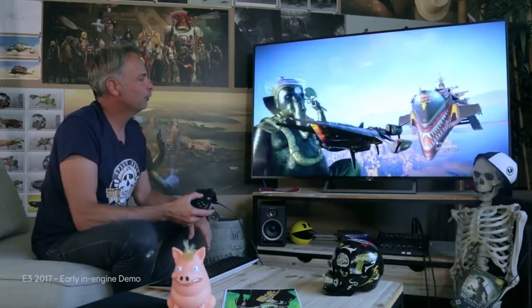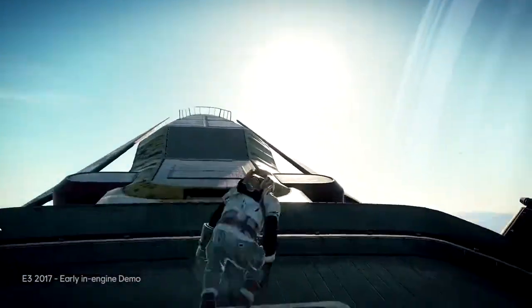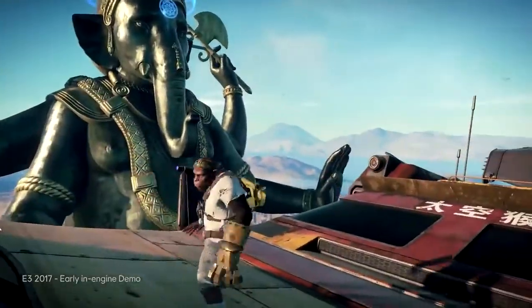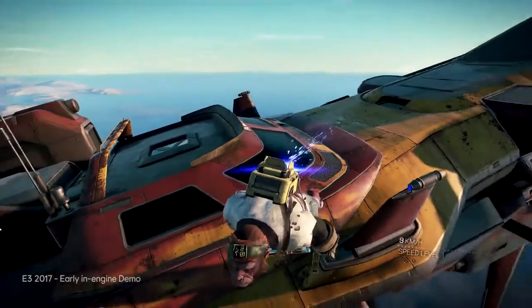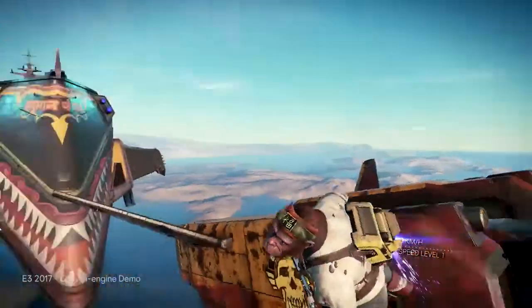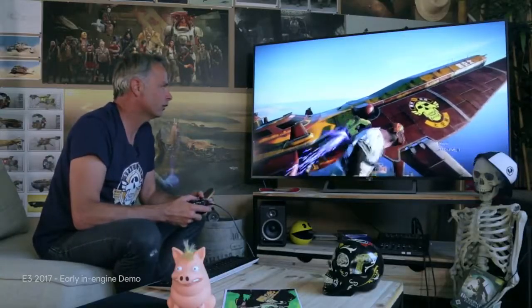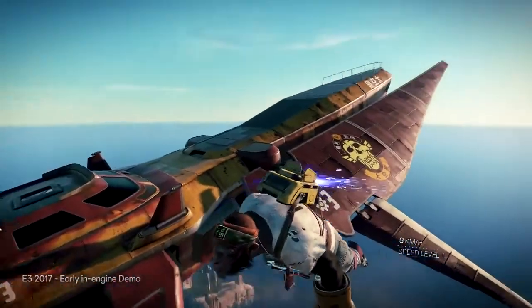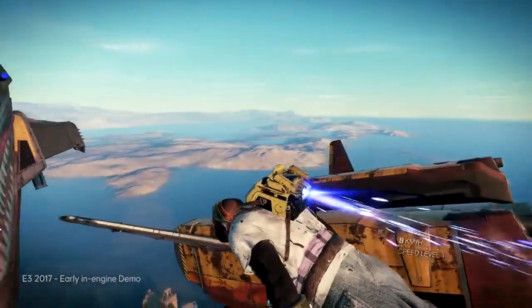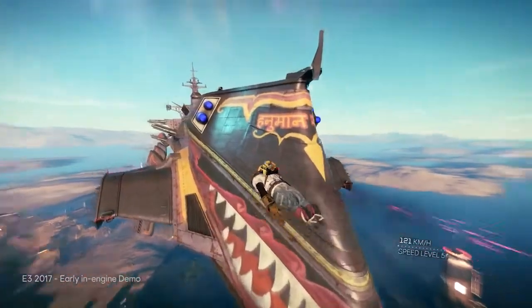That gameplay mechanic — what we call the Russian dolls — bigger ships containing smaller ones, and then your characters, is very close to what we had in Beyond Good and Evil 1, when the characters were getting out of the hovercraft. Here we have a monkey as my playable main character, but in the game you can select and create your own character. Just to give you a feeling of scale, that ship is about 20 meters long and the mothership is about 400 meters long.